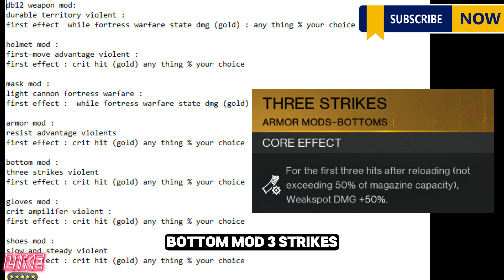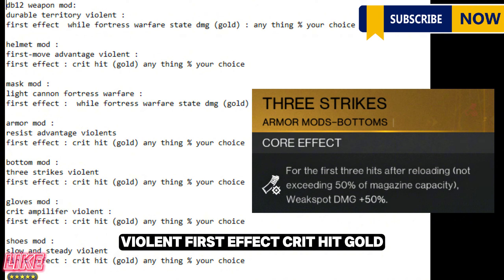Bottom mod: Three Strikes Violent. First effect: crit hit, gold — anything percent, your choice.